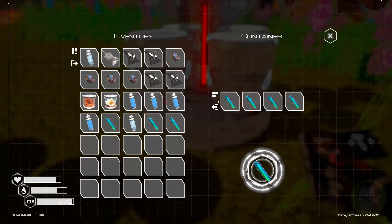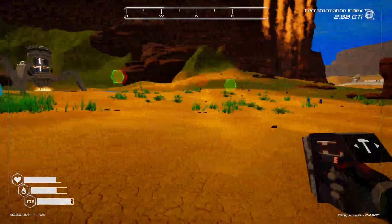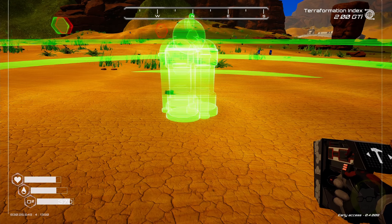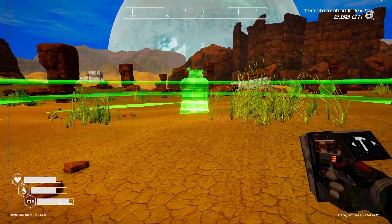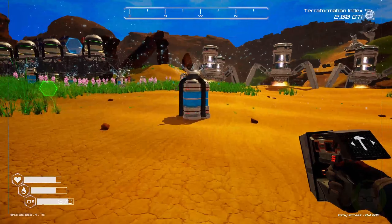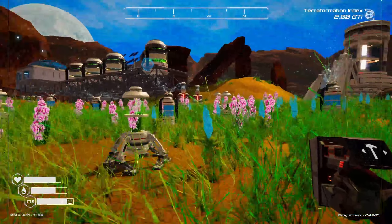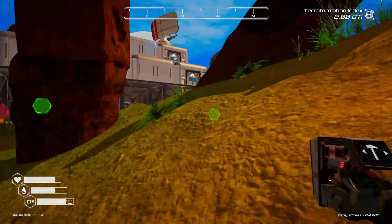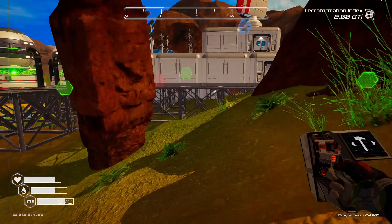I haven't got anything out of the gas extractor for a while either, so we should collect that stuff. I'm just going to continue out here and throw a flower spreader in there, and another one just over here as well. That's going to help us with our oxygen, bring our oxygen levels up, and hopefully unlock that tree spreader rocket once we get to a certain amount.